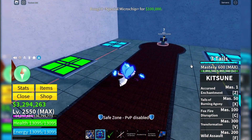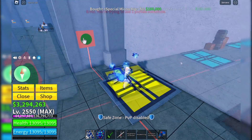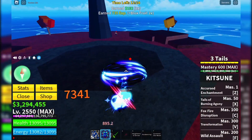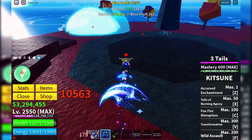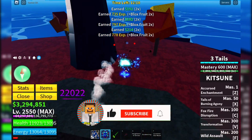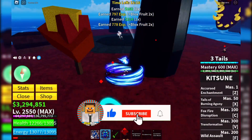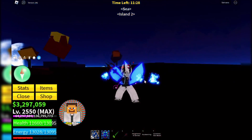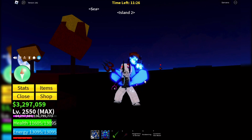With your basic raid microchip in hand, you're ready to start the raid. And that's how you do a raid in the third sea of Bloxfruits. If you found this guide helpful, make sure to smash that like button and subscribe to MindBloxfruits for more awesome content. Thanks for watching and I'll see you in the next video. Peace out.